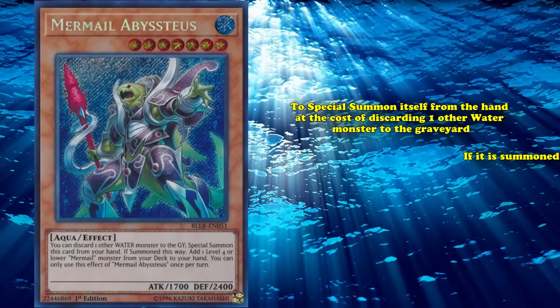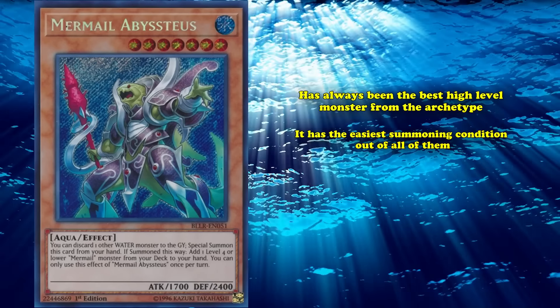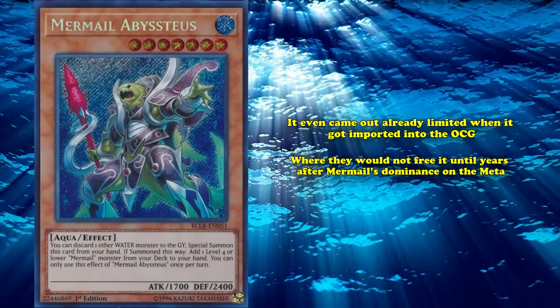And at number 4, we have Mermail Abyssmegalo. This is a level 7 water aqua monster with the effect to special summon itself from your hand at the cost of discarding one other water monster to the graveyard. If it's summoned this way, you add a level 4 or lower Mermail monster from your deck to your hand. Abyssmegalo has always been the best high level monster from the archetype — it has the easiest summon condition, requiring just a single discard. The Atlanteans all have amazing effects when pitched for the cost of a water monster's effect, with Heavy Infantry and Marksman giving you removal and Dragoons giving you a search. When brought out, it also searches for the deck's other best normal summon in Mermail Abysspike, and it even came out already limited when it got imported into the OCG.